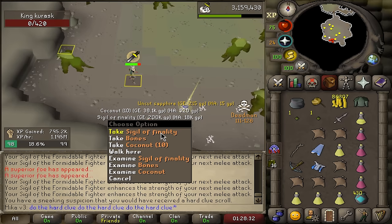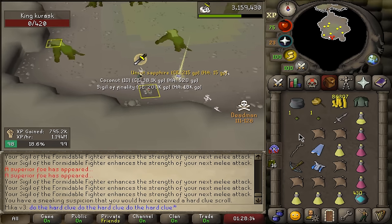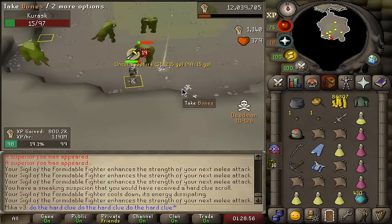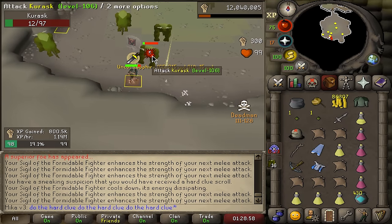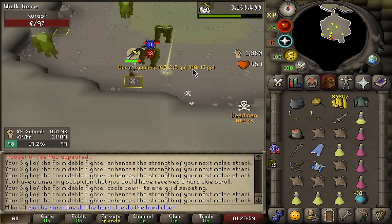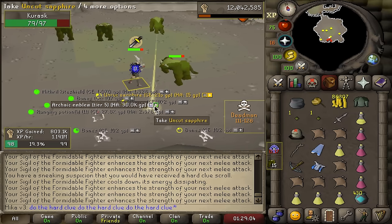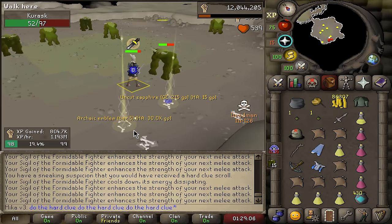27k XP for Sigil of Finality — what does this do? 10% accuracy on your next special attack within the next 12 seconds. How good is this? I don't actually know — it's 10k on the GE. But look, it's another sigil for the Pokedex. And look at that — we have an emblem and I can actually make it, so it's highlighted now.